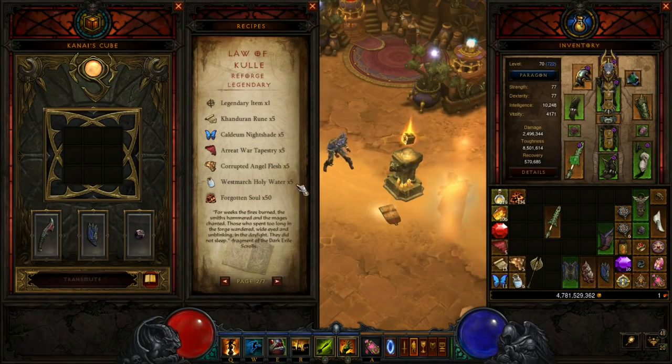Next up we have the Law of Kulle, Reforge Legendary. You need a legendary item, five of each crafting material from the Horadric caches, and then 50 Forgotten Souls. This one is pretty expensive but can be potentially very powerful. Say you drop a Star Metal Kukri or a Dagger of Darts that rolls terribly — you can reroll it and potentially roll it into an ancient one, which could be crazy. But keep in mind that if you reroll a bad ancient Dagger of Darts it can reroll as non-ancient.